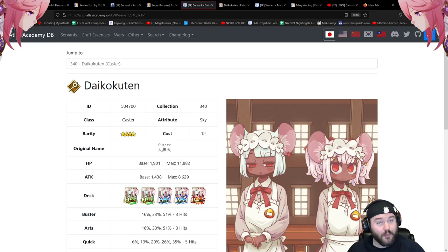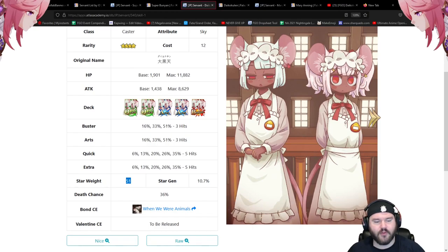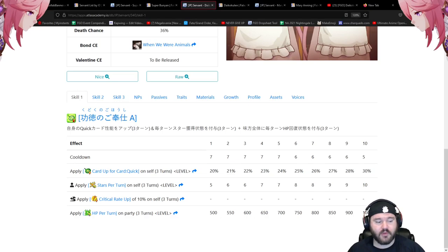Next we have Daikokuten — a looping quick AOE caster. Very impressive how easy it is to loop with them. Star weight right on par for their class. Three hits on buster and arts, five hits on quick and extra — that's very good. On the first skill: quick up for themselves 20 to 30 percent, 5 to 10 stars per turn, and 500 to 1000 HP per turn on the party. Five-turn cooldown — pretty good for a quick servant wanting to loop.